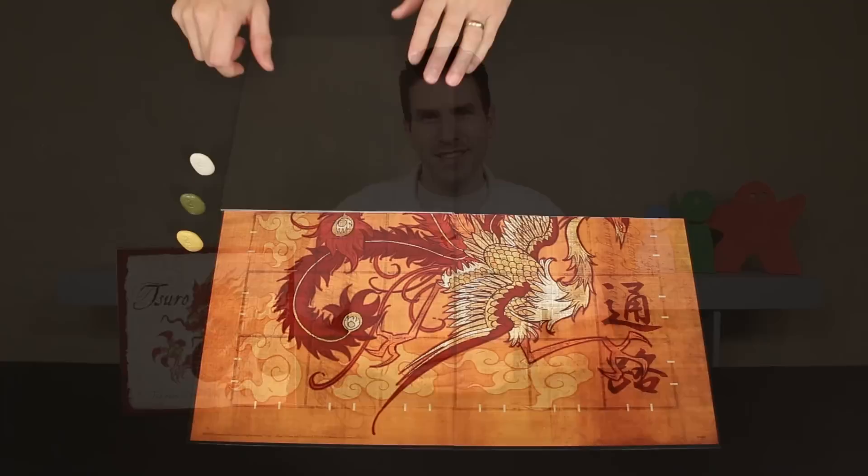Hi everyone, welcome to Watch It Played. My name is Rodney Smith and in this episode I'm going to show you how to play the two to eight player game Suro by Calliope Games. So join me at the table and let's take a look at how you set up to play.